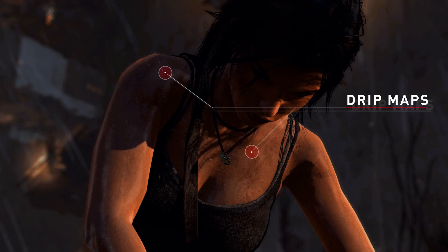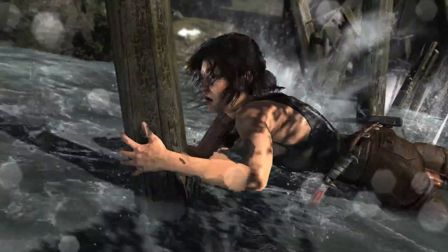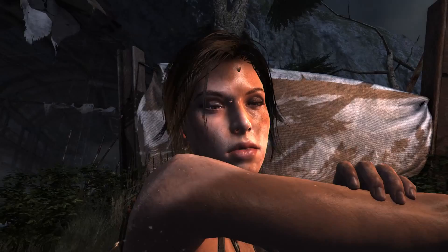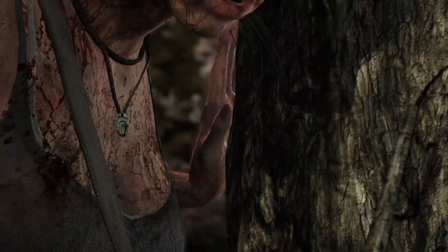Drip maps have been added across Lara's skin that actually react dynamically in the environment when she's under stress, or exposed to rain, or wading through water. These drip maps are effectively textures, or wraps, overlaid on top of the model at different locations that are turned on or off during certain game events. So you can actually see the beads of rain rolling across her skin, and you can see the blood drying on her as she walks across some really dangerous and harsh environments.